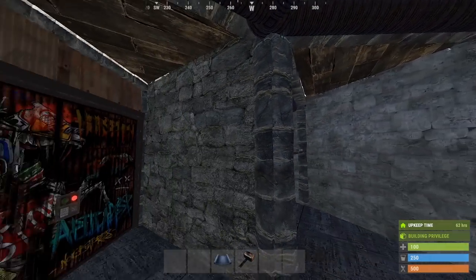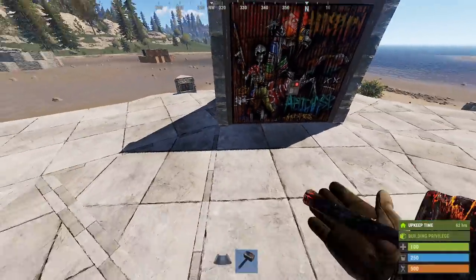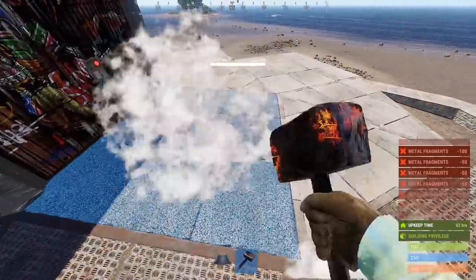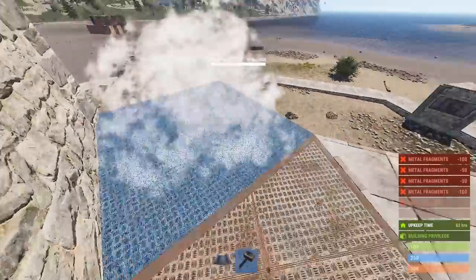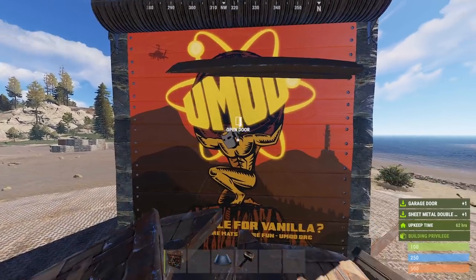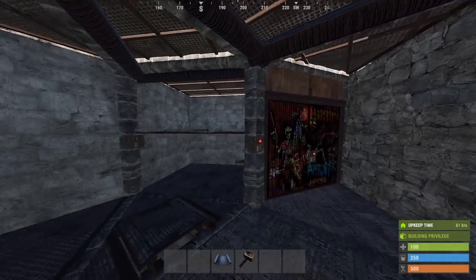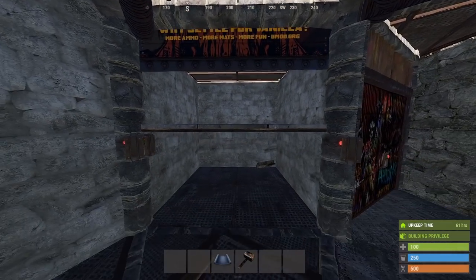So once you start investing into multiple garage doors — since they are pretty close to the raid cost of a stone wall — it's time to start upgrading the ceiling to sheet metal. This is simply to avoid splash damage into multiple rooms, kind of defeating the purpose of all the garage doors. Once you get to this point, it's time to upgrade this door at the top as well. With all of this new space, let's come over to our ladder hatch and we'll add in a loot room.